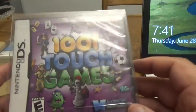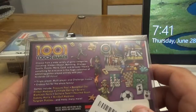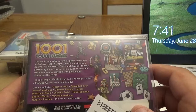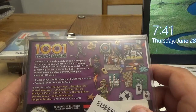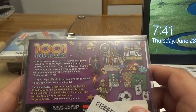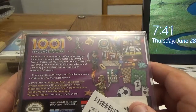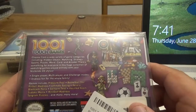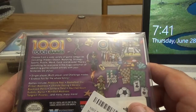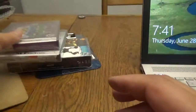Next up for the DS we have 1001 Touch Games from Maximum Family Games — 1001 games at your fingertips. Choose from hidden object, matching, strategy, sports, puzzle, word, card, and arcade categories. Play entirely with your Nintendo DS stylus. Single-player, multiplayer, and challenge modes — endless fun for the whole family. Games include Pressure Pop, Basketball Star, Pinball Madness, Ultimate Racing, Reversi — which is another word for Othello — Blackjack, Panic Solitaire, Twist, Haunted Room, Sudoku Mania, Mini Golf Madness, Tangram Puzzles, and many more.